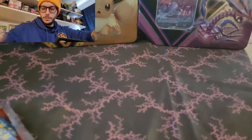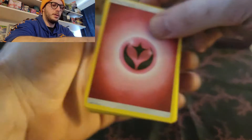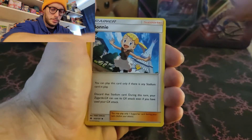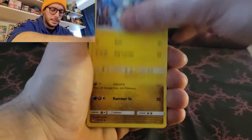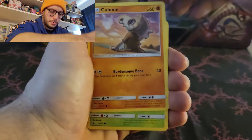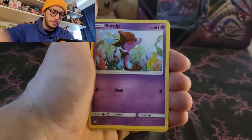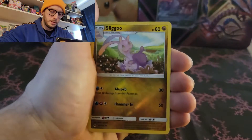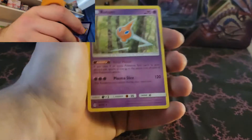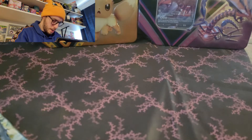Forbidden Light pack - Bonnie, Magneton, Sligoo, Litleo, Cubone, Scatterbug, Snubull, Scrope, Sligoo hollow, Reverse hollow, and Rotom non-hollow. That's okay. We're cooling down a little bit here - we hit some really big hitters in the beginning.